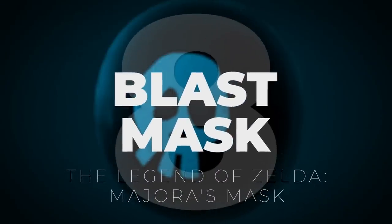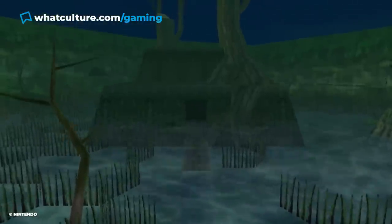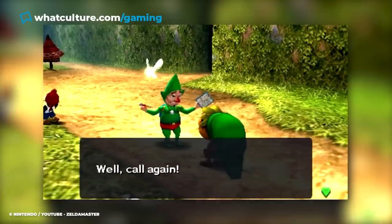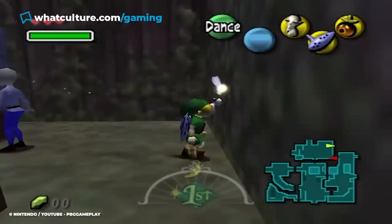Number 8: Blast Mask, The Legend of Zelda: Majora's Mask. Majora's Mask is unique for being one of two titles released on one Nintendo home system, as well as its distinct art style and themes. Time travel is at the centerpiece of the game, which also helps throw up a number of interesting, albeit slightly creepy, items during a playthrough.